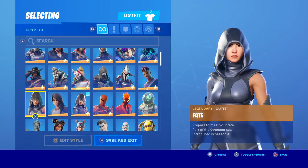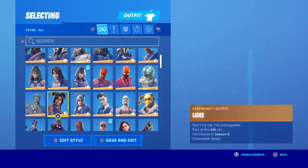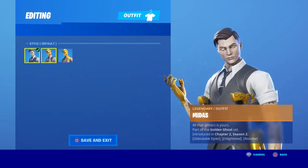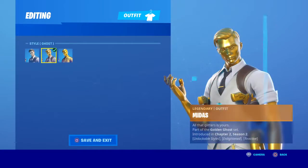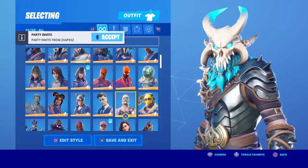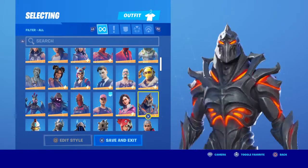Maya — I put her like this for no reason. Fate — I bought for no reason, only for the back bling I guess. Love Ranger — not a bad skin, I don't use them anymore. Lux — horrible skin. Lynx — nice skin. Midas — I only have him on his Ghost one.